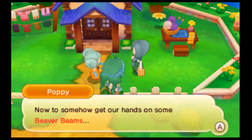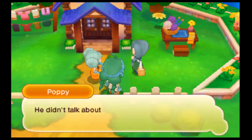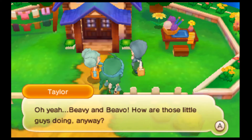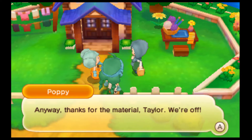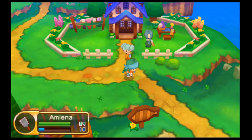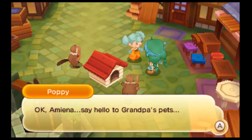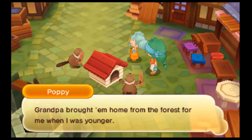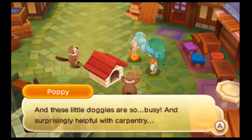Now to find some beaver beams — we need to find someone else who worked with grandpa, and I'm stumped. He didn't talk about carpentry with many other people, although we talked to his pets all the time. Oh yeah, BB and Bevo! How are those little guys doing anyway? They're busy as ever, cute little guys. Anyway, thanks for the material Taylor, we're off. Alright, we got in front of their house. Okay Amina, say hello to grandpa's pets — BB and Bevo! Aren't they cute little puppies? They're actually beavers.